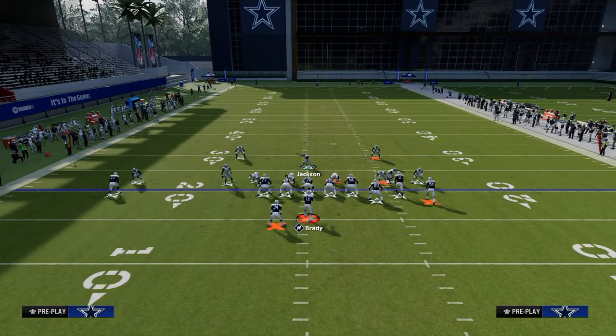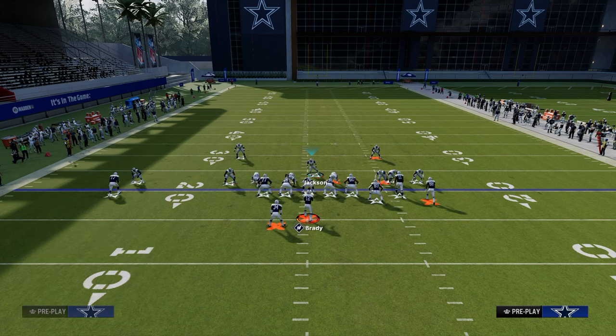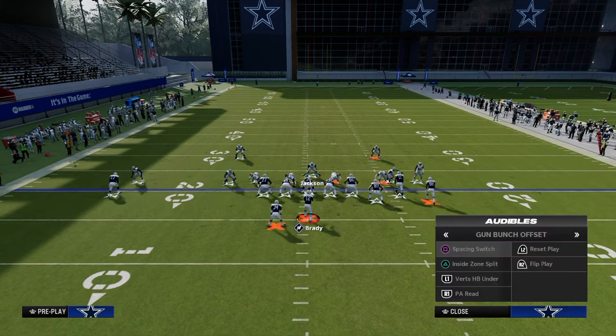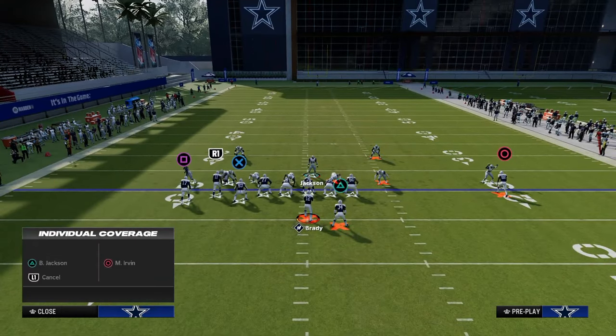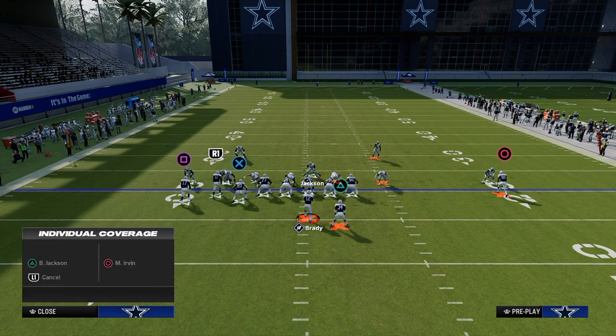Our guy on the left is a defensive end in the formation. Our guy on the right is a linebacker. This matters because if I try to man up my defensive end, notice I can only man him up to the running back or the tight end. If I flip the formation, the linebacker on the right side can be manned up on an outside player, but I cannot man the right-side linebacker onto the tight end — only the defensive end.